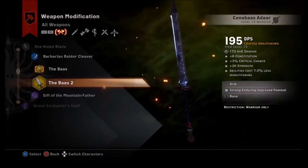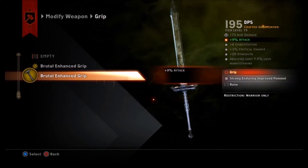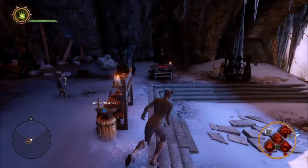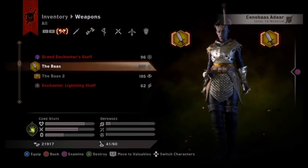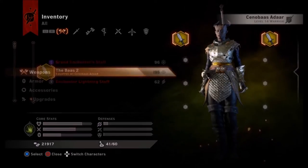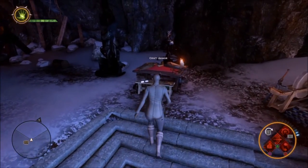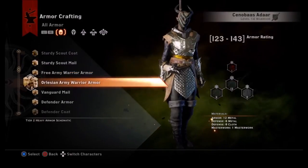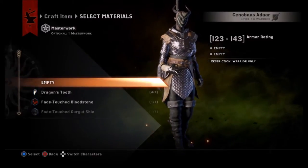You can either focus one piece of gear entirely on one stat — maxing out critical chance all the way down the line — or go for a mix of added benefits from a single piece while still mostly accomplishing your goal. It takes some experimenting. A good tip: put an upgrade on your gear, then check your stats screen to see the effect. Then switch to a different upgrade and compare — you might find a surprising boost elsewhere.